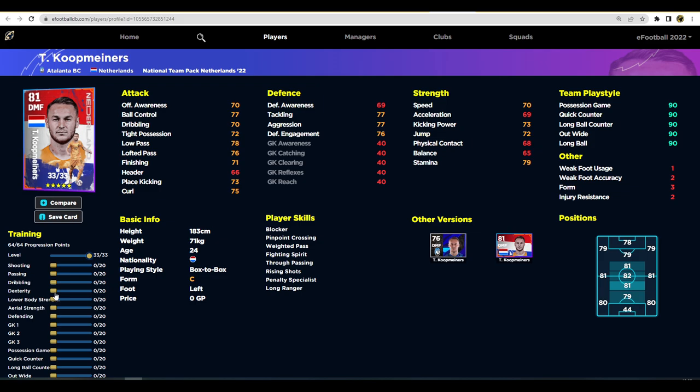Koopmeiners has 33 levels, but I'm not sure about him to be honest. Any player can be OP when you train them up, but it just depends whether you want to use the trainer points. This guy is not going to be a good passer - 84 probably isn't enough. You could take two points from defending and put three into passing to bring it up, which isn't bad at all. He does have unwavering form, fighting spirit, and blocker, so he'd be worth a punt.